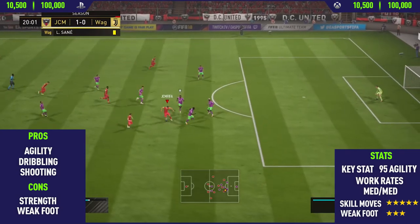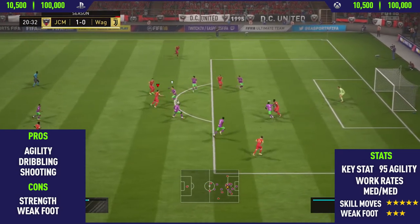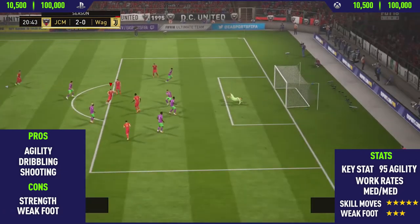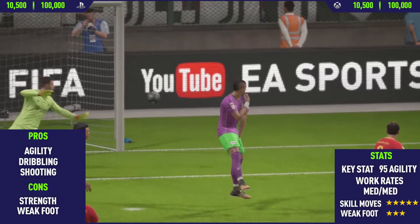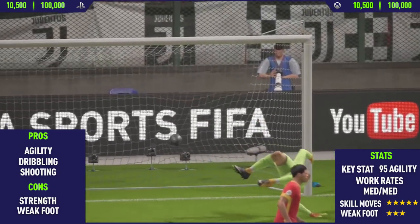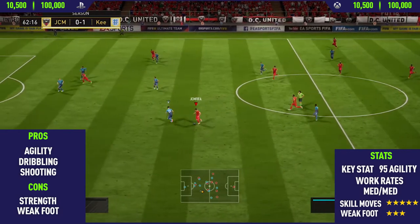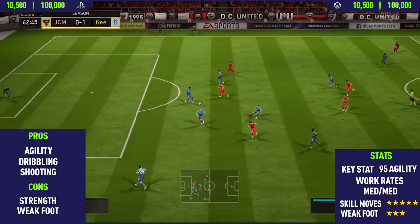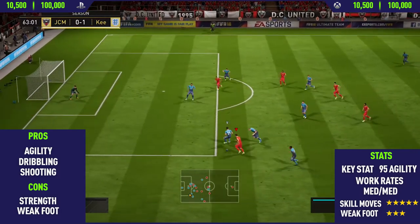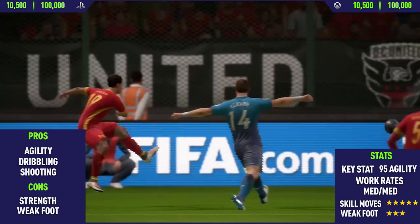The final con is his weak foot. He only has a three-star weak foot, which is sort of usable, but a four-star would be much better in my opinion. He can finish on his weaker right foot on occasions but not consistently. He has medium/medium work rates, which is okay for a right forward, along with five-star skill moves and that three-star weak foot.